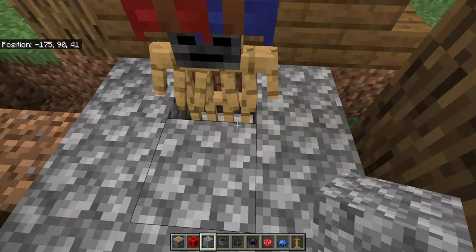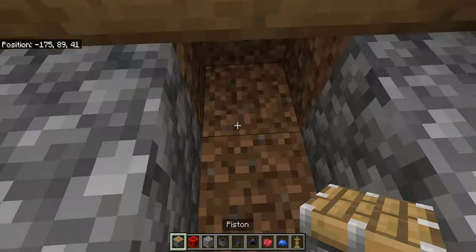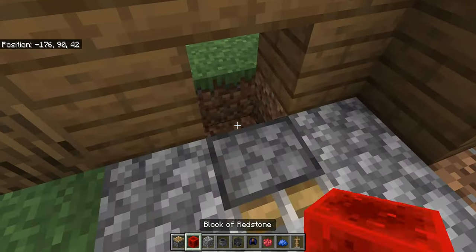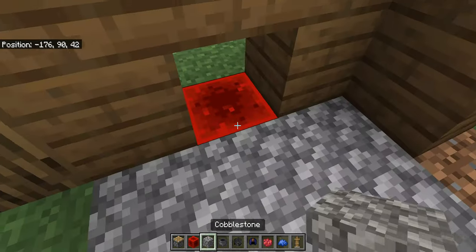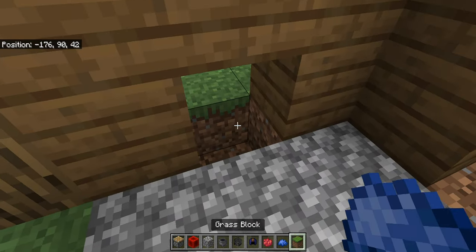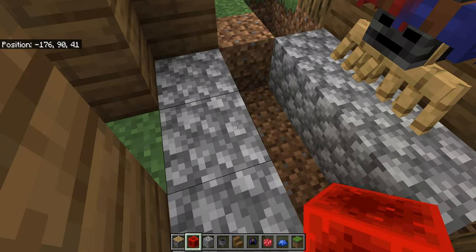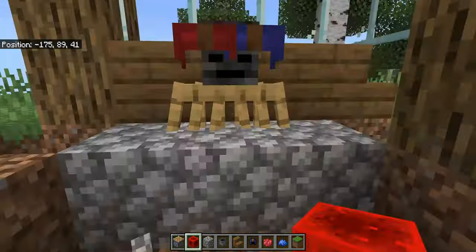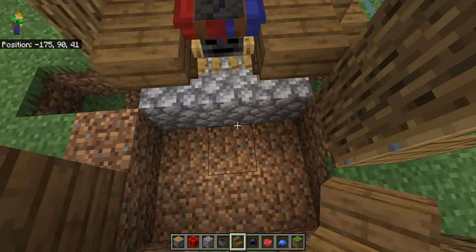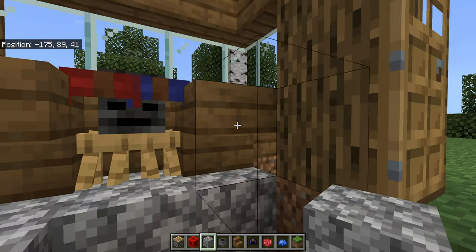For the middle part, it's best to use pistons so you don't accidentally make it hold any stone. For the table, make sure you use upside-down stairs — I tried with normal blocks but that didn't work, so use upside-down stairs because that's what works best.